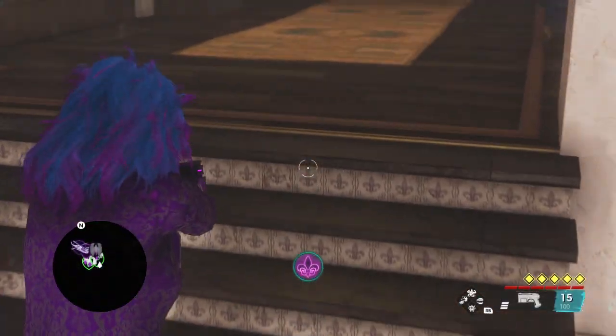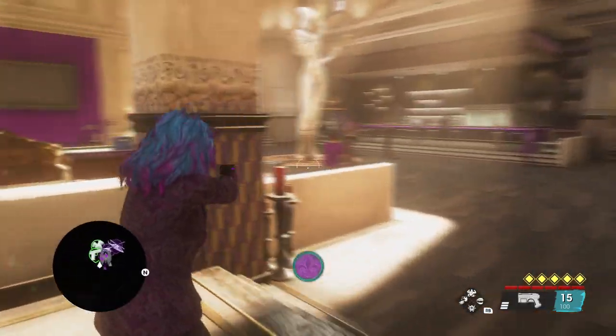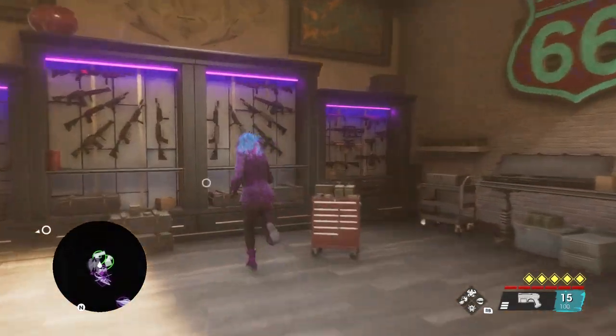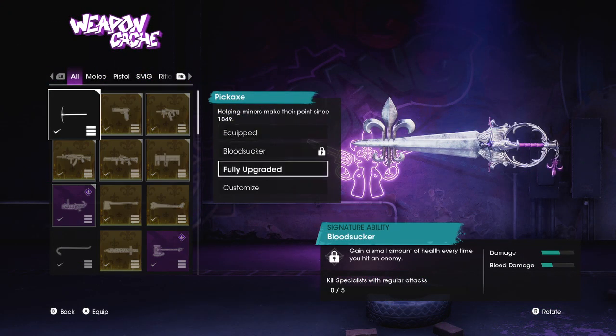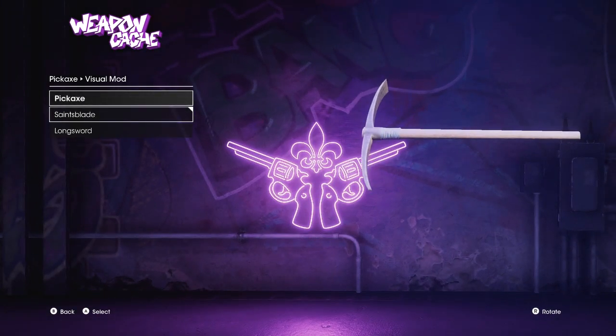If you notice, the icon of my pistol actually looks completely different. As you do a bunch of missions, you actually have this thing where you can customize how your weapons look whenever you're using them in game.